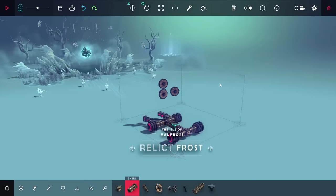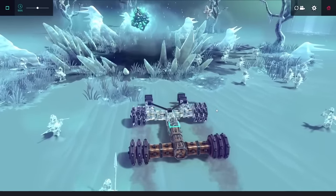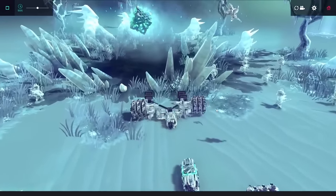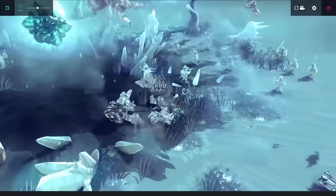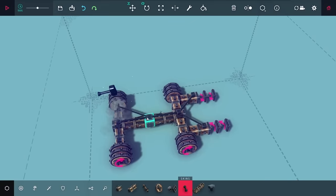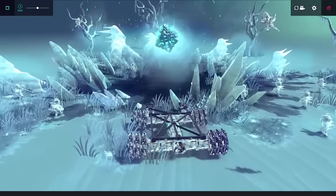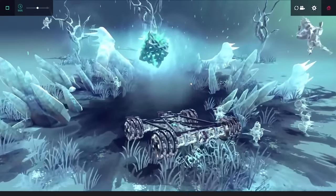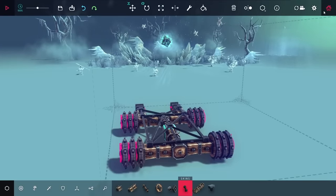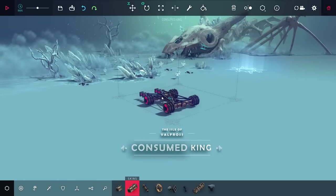This cube level, if you've seen my challenges before, you know is very difficult. When I try to get near the cube, my entire machine got frozen and broke apart. Using enough braces and attaching everything together I could drive up to it and stay together. The zero gravity was completely stumping me, so I decided to save it for later and move on to the Consumed King level.